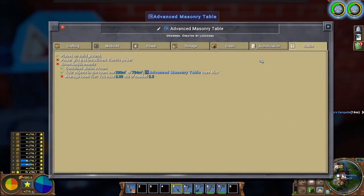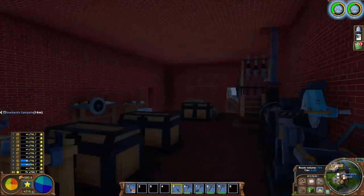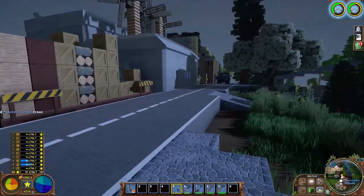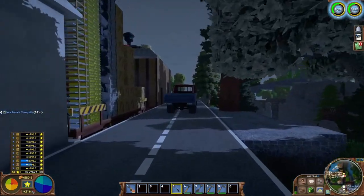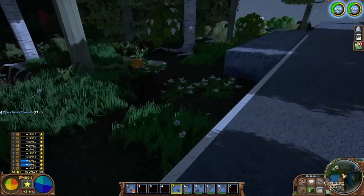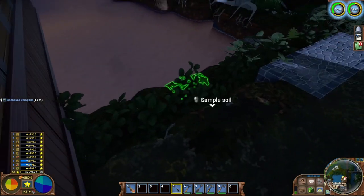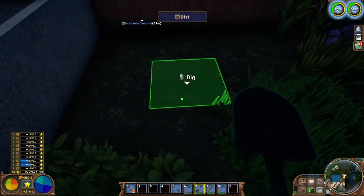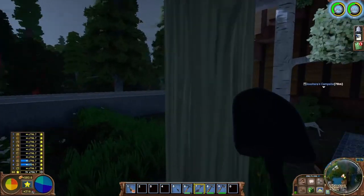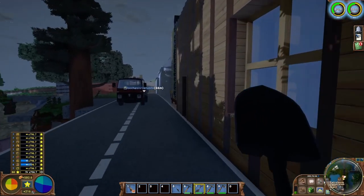We can use the advanced masonry table, but we can't right now because our average room tier is too low. I have two options: redo the room or move the table. I think it'll be easier to move the table into my fancy composite wood workshop. I'll also need more storage, so I'm going to put a large lumber stockpile here. I'll need to clear out some space, cut down maybe three or four trees, and extend the land since those stockpiles are 12 by 12.